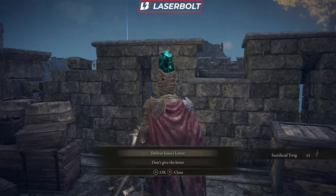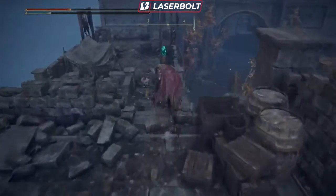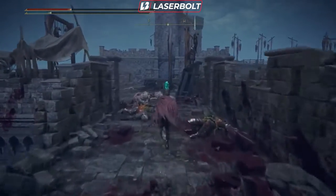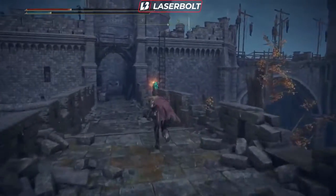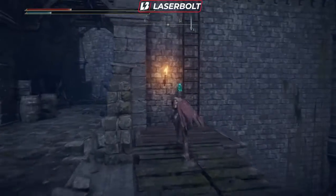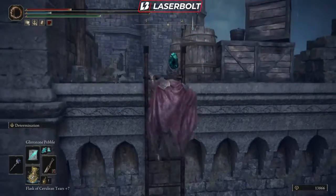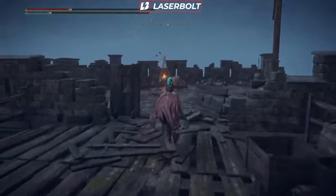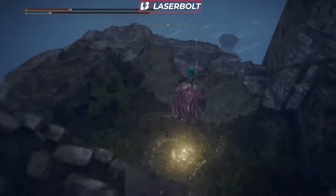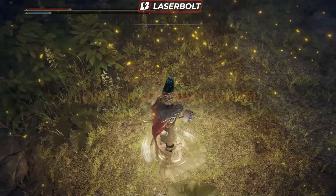He's going to give us a Sacrificial Twig — we're going to accept and now we're going to deliver Irina's letter. After talking to him and giving him the letter, we actually have to kill a boss. To get to this boss it might be a little confusing if you don't follow this guide, but I'm going to show you exactly how to get it done quickly. We're going to go up this ladder and hit a Site of Grace — that's what makes this really good, so you don't have to worry about health. Look for that fire, jump down here, and pick up this Site of Grace because we're going to definitely need to come back here after we kill the boss.